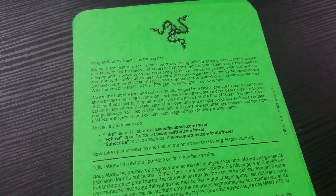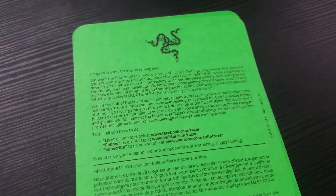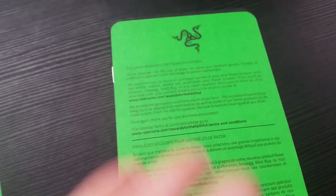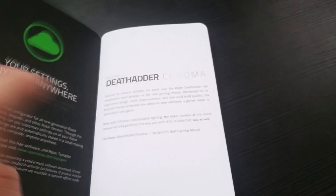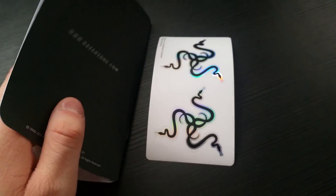Let's just get into the unboxing and I'll show you guys what's inside. So let's start with some paperwork. On the front we have some information about the mouse and the Razer coat and all their social media links. Next we have a Razer Zone — I think that's their website. And then we have the Death Adder manual with information about the mouse.